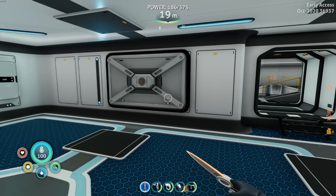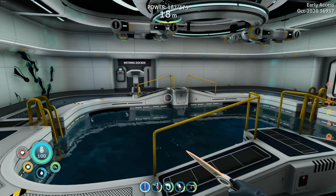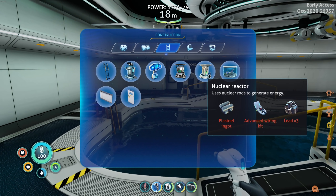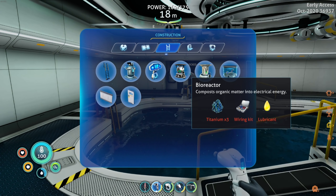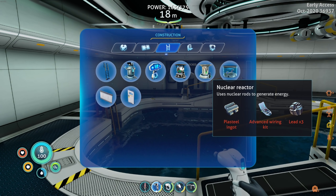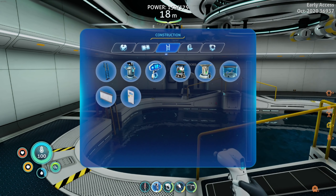We are gonna do some base building, gonna get this place looking spiffy, and I think we might add some more things. I want to see what we need for the nuclear reactor — I think we have the stuff to make it. It's super sci-fi and high tech. We could make the bio reactor — honestly that's usually the way to go — but the nuclear reactor, why not? We'll need plastic, advanced wiring, and lead. I'd also like to get an alien containment.